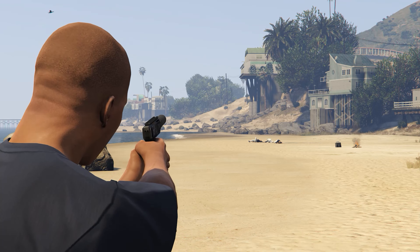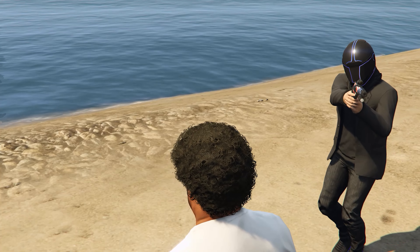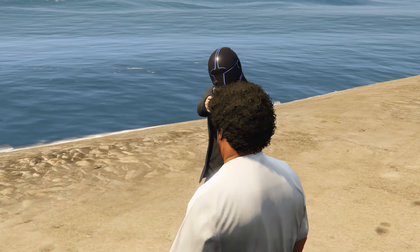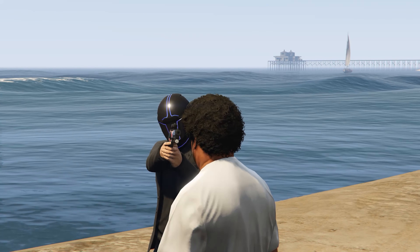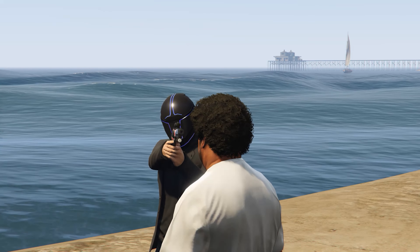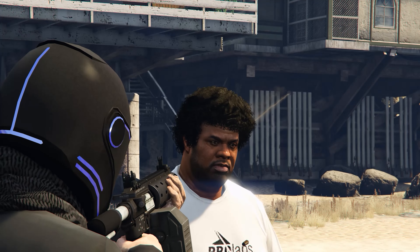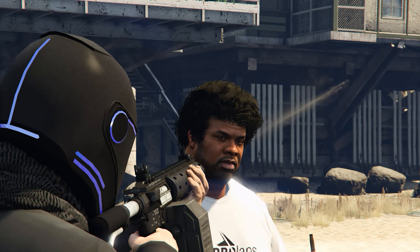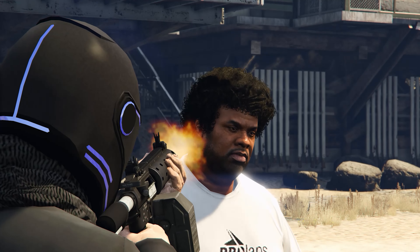But I bet you never noticed this. If you go up really close to a person and aim the barrel of the gun directly at that person's head and pull the trigger, the bullets will go straight through their head. And it doesn't matter what gun you're using, as long as it's not like an RPG or a grenade launcher — you could go side to side and literally see every single bullet going straight through that person's head, and it's not killing them at all.